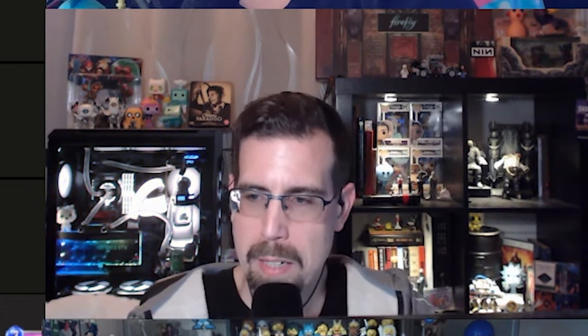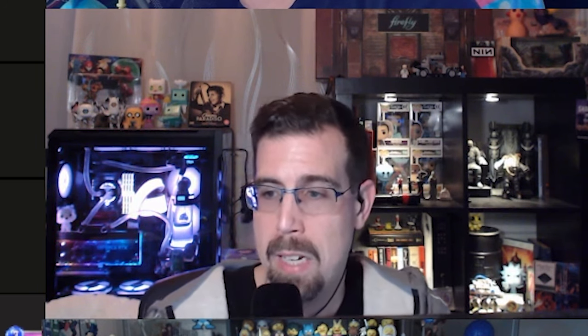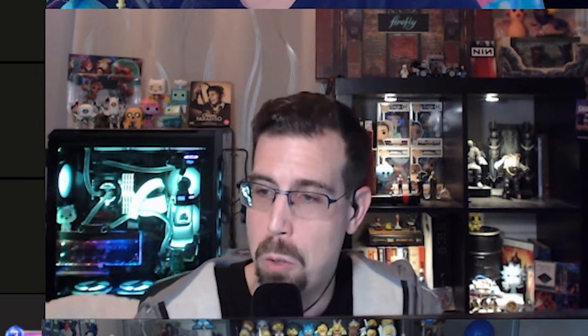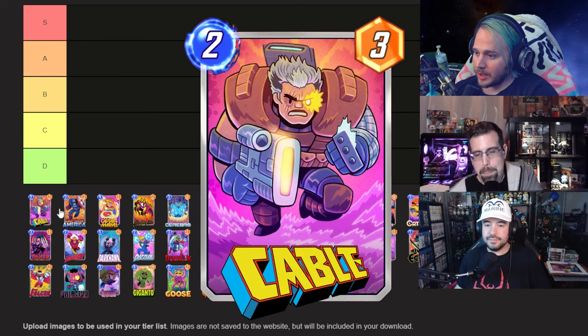Nick agrees — he likes the animation around the gun and his eye, and the colors are good. Gregor also lands in the B camp: he reminds me of a football player with all the armor and padding, the big gun is very Cable, he nailed it with this, but there are other cards that do it better. We agree B here — needs a better pose, I think, is the problem.